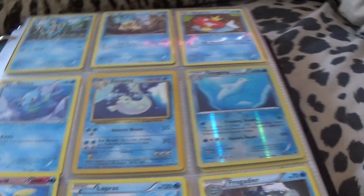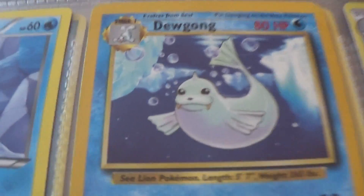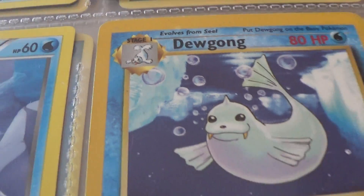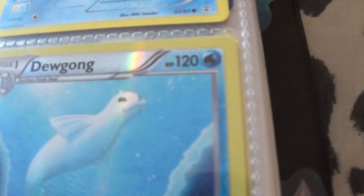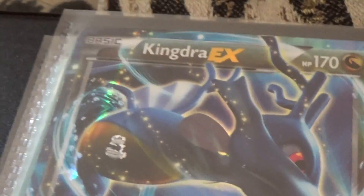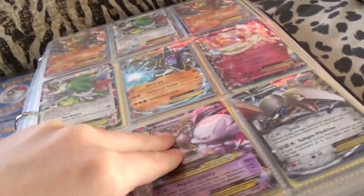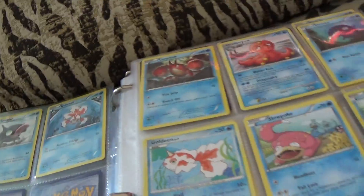Sorry if I'm just showing that over there. Here's one original — Dewgong, the evolved version of Seal, and I have him. Oh, and here's another Dewgong right next to the original. Okay guys, now I'll show you my full collection.